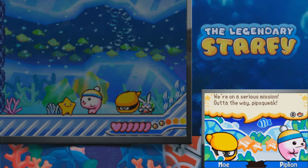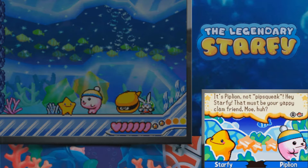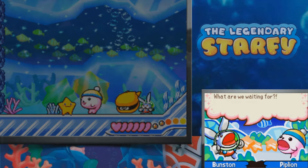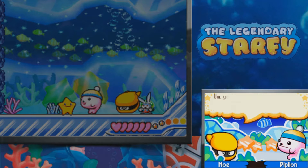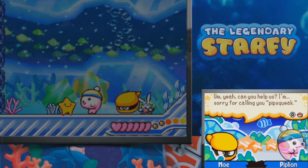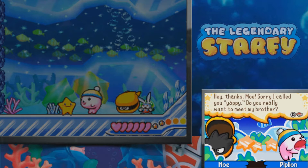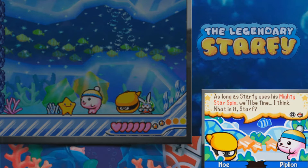Stage 3-2 intro: enemies say 'We're on a serious mission. Out of the way, Pipsqueak.' The penguin corrects them: 'It's Pip-Leon. Not Pipsqueak.' Then Pip-Leon addresses Starfy: 'That must be your yappy clam friend Moe, huh? The squirts told me you're looking for a shard. My brother found one of those yesterday.' Moe says: 'What are we waiting for? Let's talk to your brother. Where is he?' Moe then apologizes for calling him Pipsqueak. Pip-Leon says hopefully they're good swimmers. Moe: 'As long as Starfy uses his mighty star spin, we'll be fine. I think... What is it, Starf?'